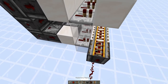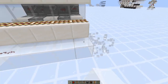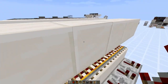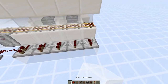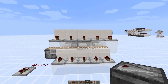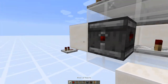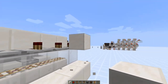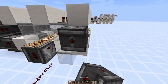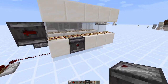Grab one more repeater. From here, simply repeat the pattern for as many digits as you have in your system. Whatever combination digit you want, that's where you put your observer. So if I wanted zero, I'd put the observer here and the rest would be solid blocks to activate the powered rail. Repeat that for as many digits as you want, and on the last one make sure you do not have an observer.